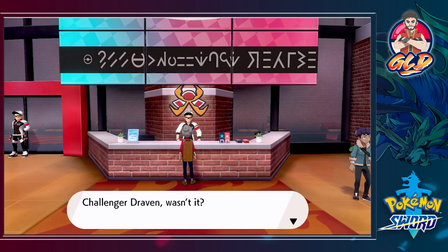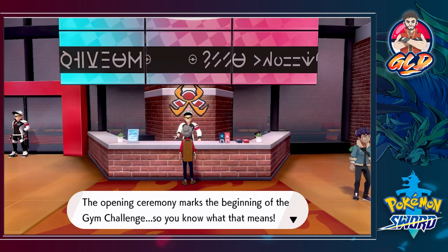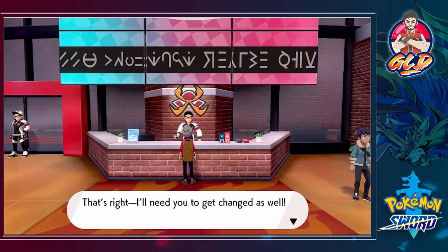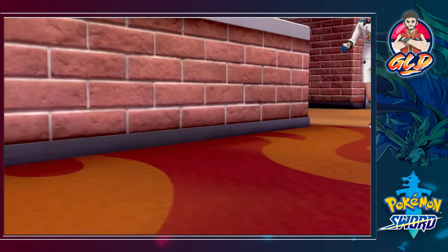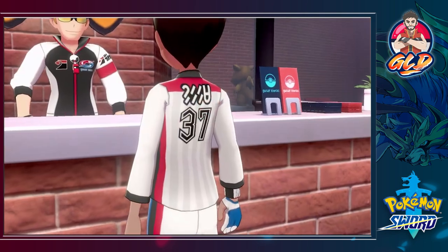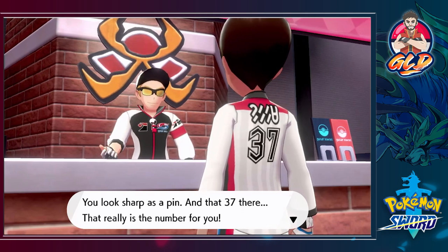We're in Motostoke now. A staff member says, 'Challenger Draven — we must ask all gym challengers to wear their uniforms for official events. The opening ceremony marks the beginning of the gym challenge, so I'll need you to get changed as well.' That is exactly what we're doing — putting on that fresh 37. Look at the kicks, look at our face, look at the three seven! 'Wonderful — you look sharp as a pin, and that 37 there.' Number 37, my bad!